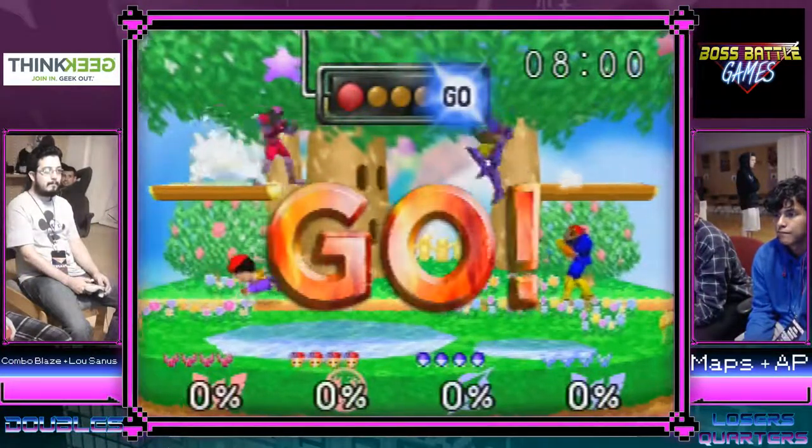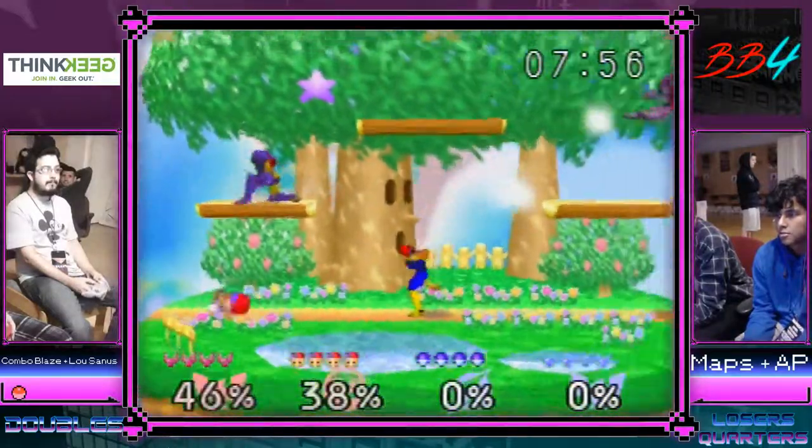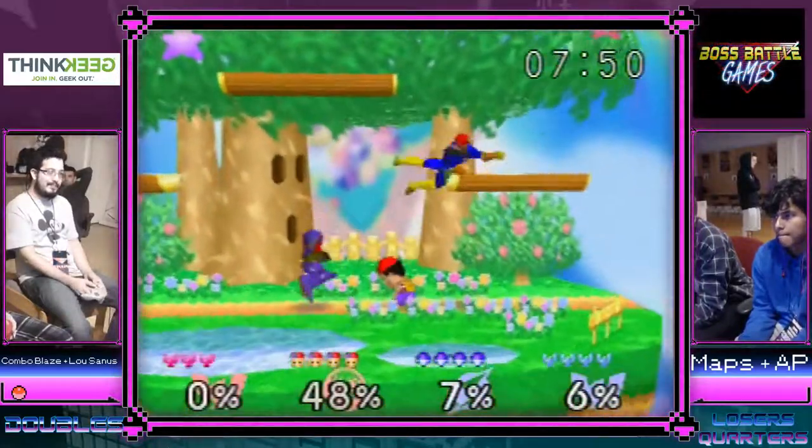We'll see what changes this game — let's see the first 15 seconds and see what looks real different. Right away you'll notice maps wins the coin flip on the Falcon ditto.